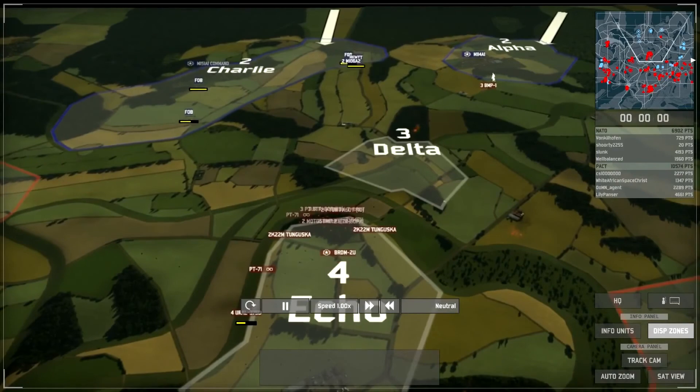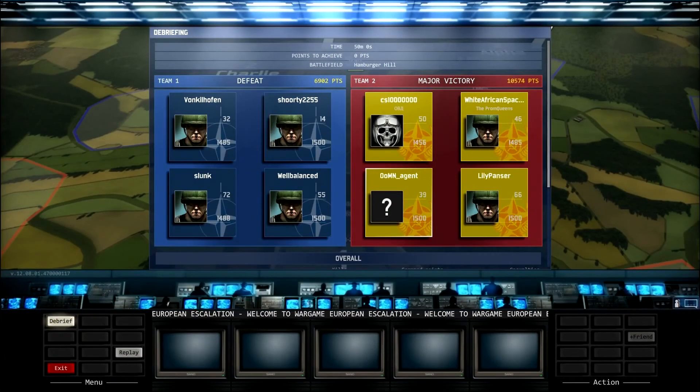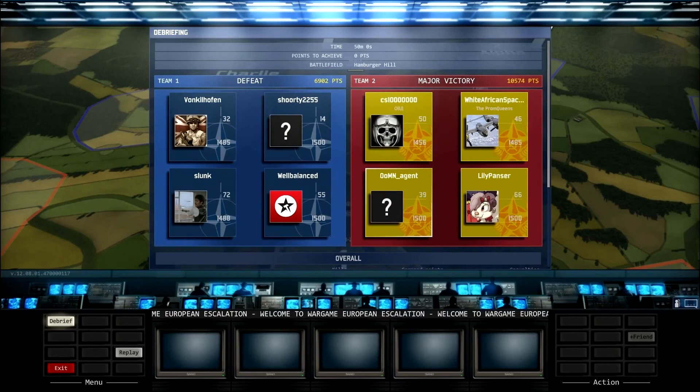The opposing NATO player recognizes that it's all over and surrenders. The time limit has expired, and that is a major victory for Pact, with 10,000 kills to 6,900. In that game I managed to kill 2,289 units but lost 1,596. I definitely wasn't the most effective player — Lillipanzer and Slunk were the main fighting forces on the flanks — but I managed to secure and hold the center of the map, giving us a significant points advantage. That will be all for now. Goodbye.